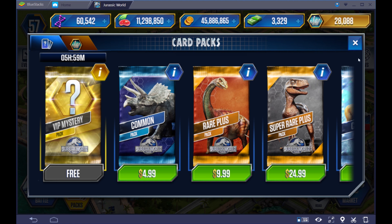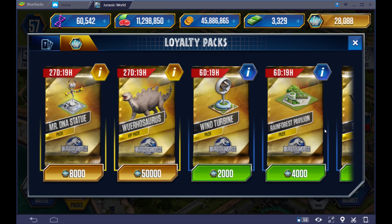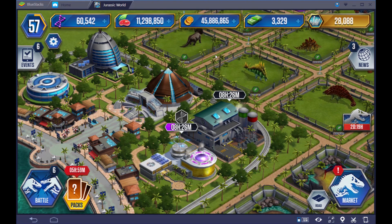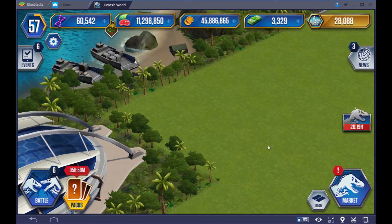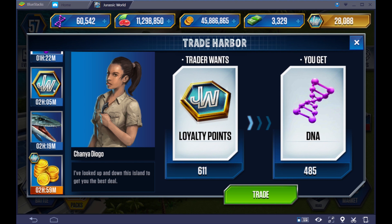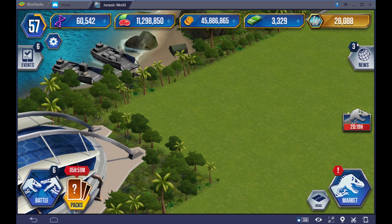We're going to finish this thing off. I went ahead and collected my cards first. We're going to check the trading post to see if there's anything interesting there. This is where you go if you want to spend your loyalty points. Loyalty points are the hardest currency to earn in game, with the second being Dino Bucks, which is considered to be the premium currency. I'm just checking to see if there's any Dino Bucks I can get from the trading post right here before I continue.